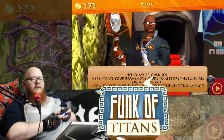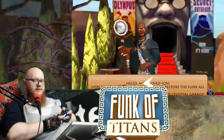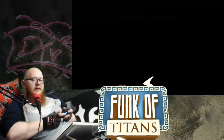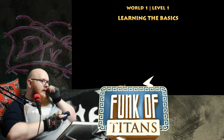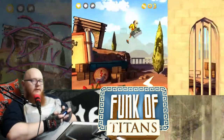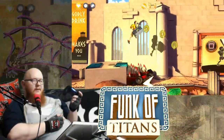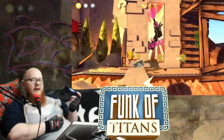Zeus says: 'Hello my beloved son. Here's such a brave adventure to restore the funk all over the world. I could do it myself but I have to fix this celestial garage.' Well okay, let's check it out. World 1, Level 1 — learning the basics. Pretty much the mechanics of the game are just running and jumping. I mean, it's an auto runner — all I'm doing is really pressing one button to enjoy the action gameplay.